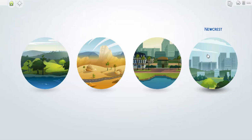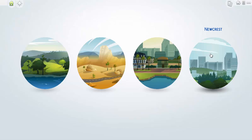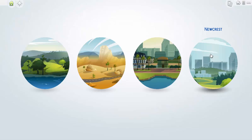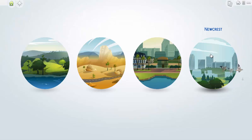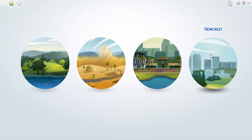Okay guys, so this world has just recently been released today, June 11th, all over the world, and I'm really, really excited. NewCrest is the fourth world for The Sims 4, but what's really special about it is that it is an empty world, so it is perfect for builders like myself. NewCrest is also free for everyone to download. What you have to do is just log into Origin and pretty much accept the game update, and you have NewCrest all to yourself.